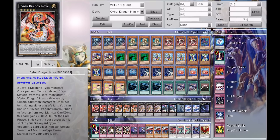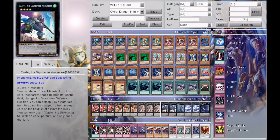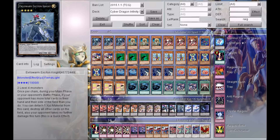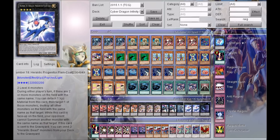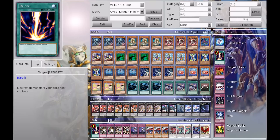Jumping into the extra deck: I'm running three Cyber Dragon Infinity, three Cyber Dragon Nova, three Pleiades the Teller Knight Ptolemaeus, two Castel the Skyblaster Musketeer, one Evilswarm Exciton Knight, two Number 101, and one Abyss Dweller.